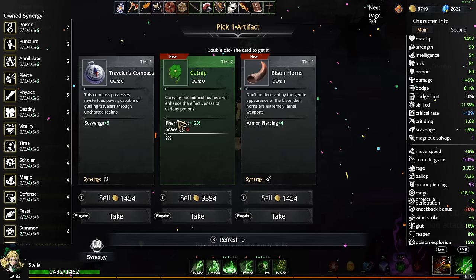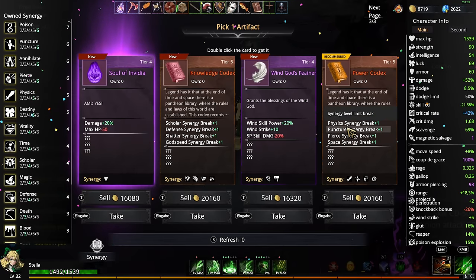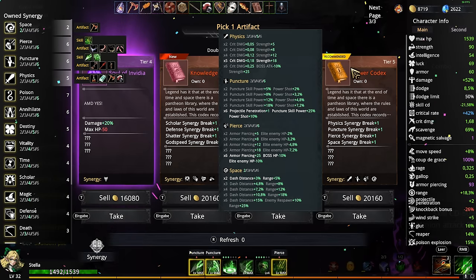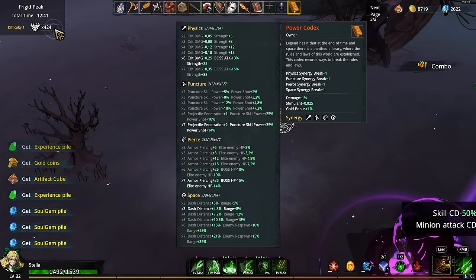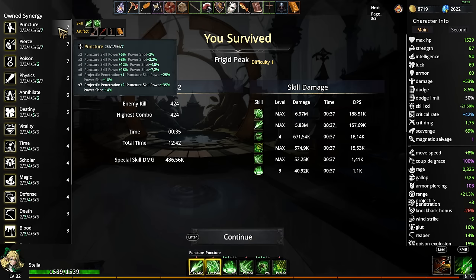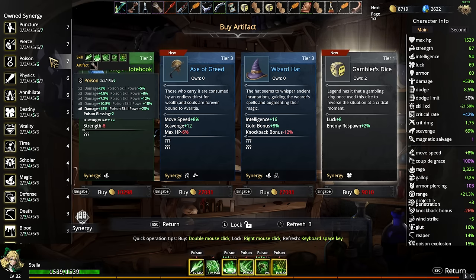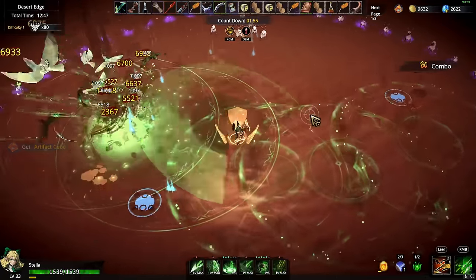Wait, I'm missing one level for physics. Puncture is level six sadly, but pierce is okay — that's kind of exactly what I needed. Now I'm so flexible to take other weapons for poison, pierce, and puncture. Wait — since when does level seven even exist? Poison has a maximum of six, but these go up to seven!